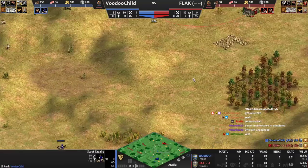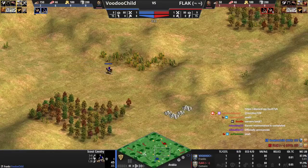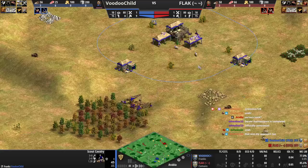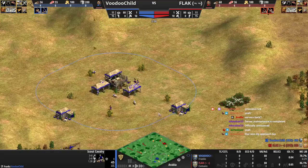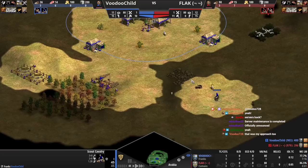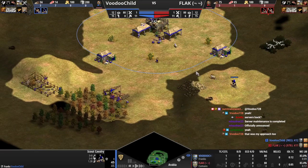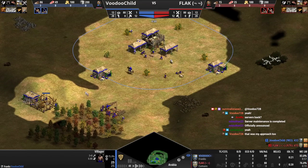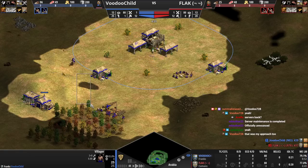We're going to speed through the dark age just a little bit. There's a little bit of idle TC, but it happens. Let's look at the scouting — we're going to keep it on your scouting for now, just pushing some deer. One deer doesn't really cost you too much.